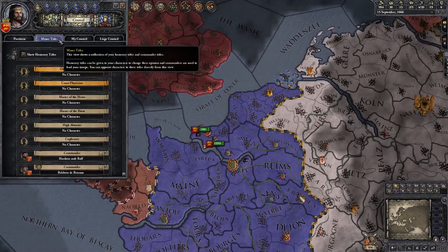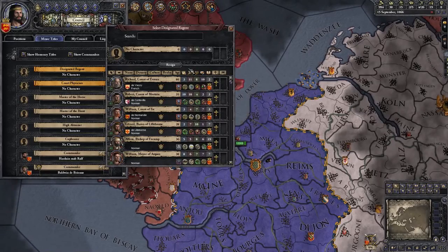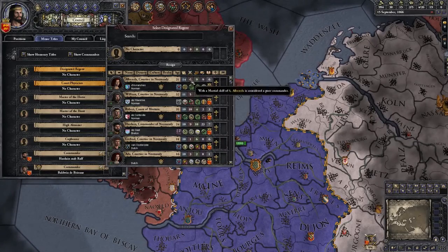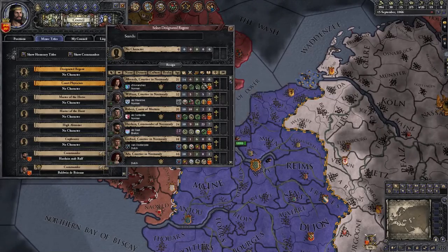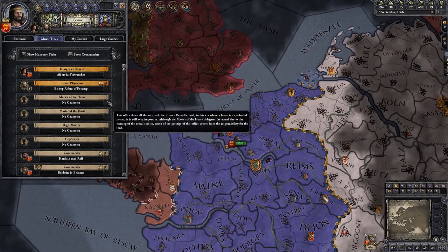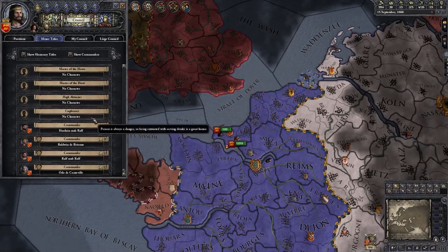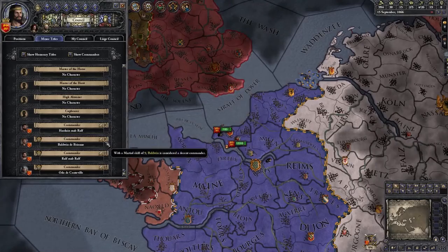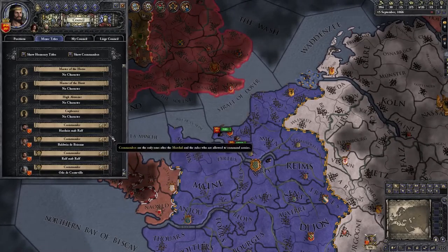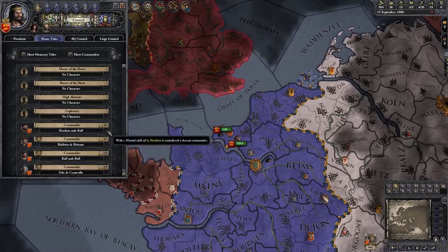The next tab on the council screen is your minor titles. The two with significant gameplay effects are the Designated Regent, who takes over the realm if you become incapable or die while your child is still heir — you'll want someone with at least good diplomacy and stewardship, and a good spread of other stats if possible — and if you have the Reaper's Due expansion, your Court Physician will deal with health issues relating to you or your immediate family. Appointing someone as a Commander will allow them to lead flanks of your armies in battle, so a high martial stat is important, and make sure they don't have traits like Craven that affect morale.